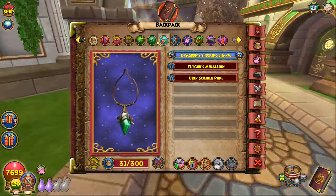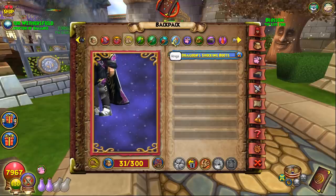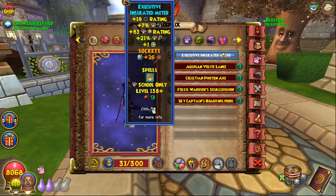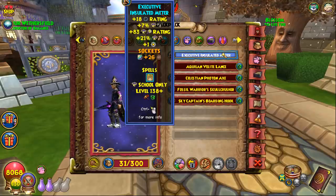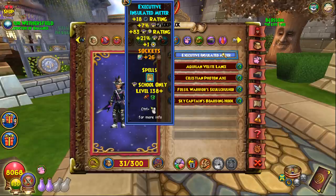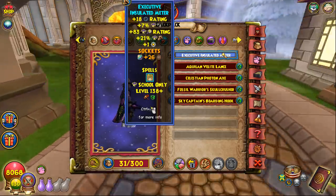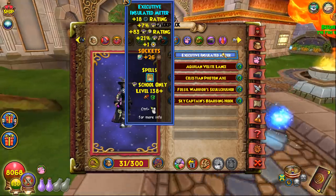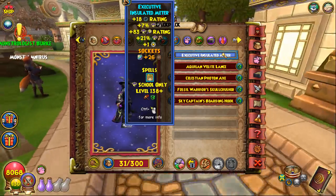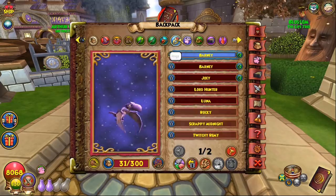For the Storm wand, the exec wand is definitely the best option — it's free to play, and has all the stats that matter in this meta: shadow rating, pierce, damage, and solid critical. You don't get block or pip conserve, but I basically refuse to use wands without shadow rating because getting out-shadowed loses so many games. A minimum of 13 shadow rating on a wand is a must for most setups.